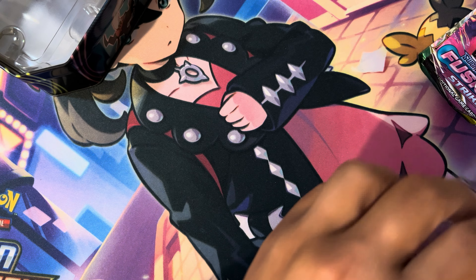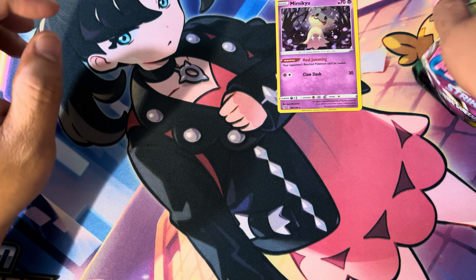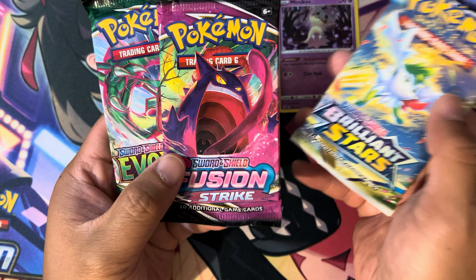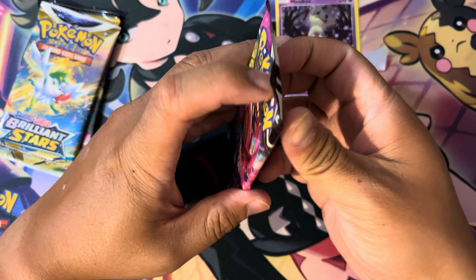Here's your promo card. You got your three packs: Brilliant Stars, Fusion Strike, and Evolving Skies. Let's start with Fusion Strike.